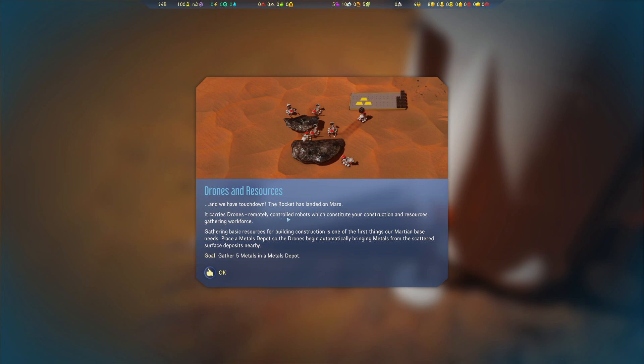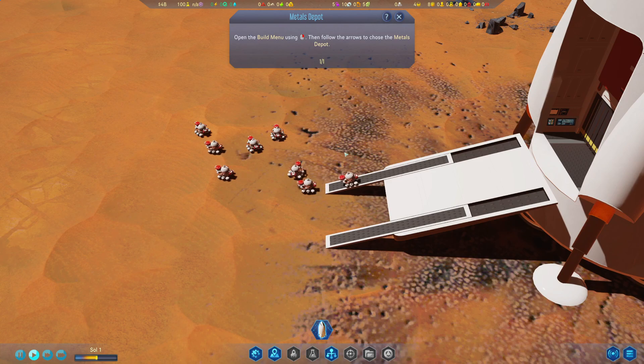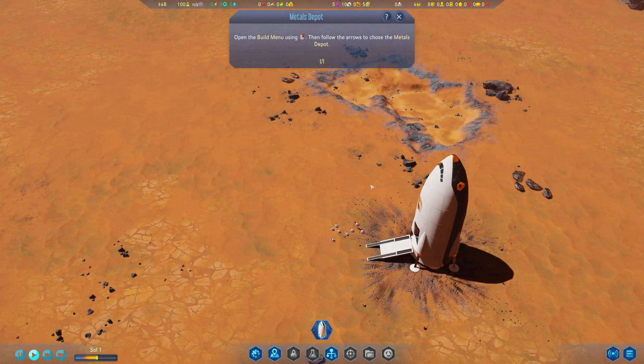The rocket carries drones — remotely controlled robots which constitute your construction and resource gathering workforce. So these robots are going to be gathering resources. Gathering basic resources for building construction is one of the first things on our Martian base. Place metal deposits so that the drones can begin automatically bringing the metals from the scattered surface deposits nearby. Gather five metals in a metal depot.